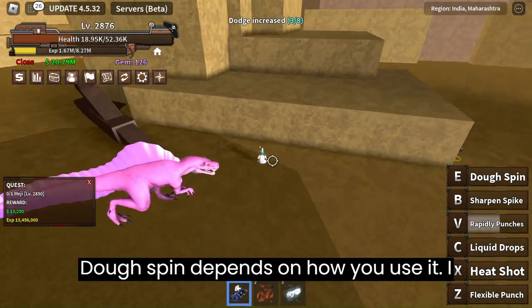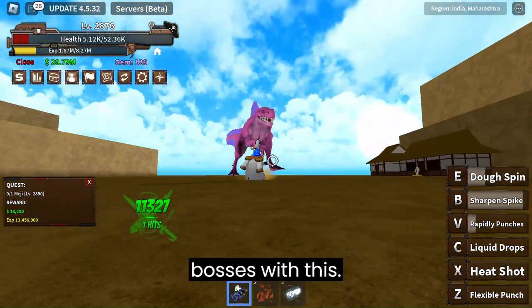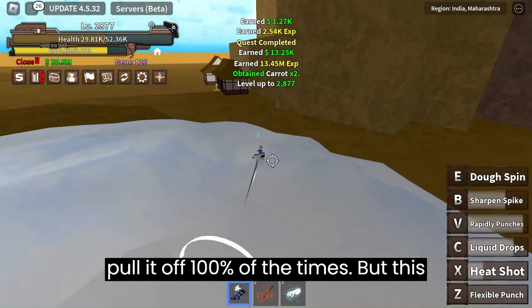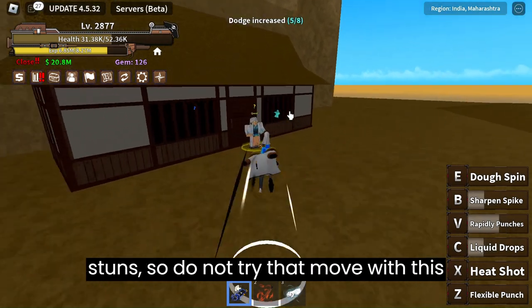DOE spin depends on how you use it. I just cheese the guy and then he gets one shot because of its crazy damage when you overlap — and maybe you can one shot bosses with this. I failed, but if you can pull it off it's nice. This boss is just pain though — growth that screen destroys observation, plus it takes no stun, so do not try that move with this boss.